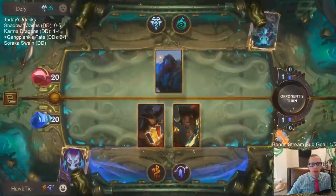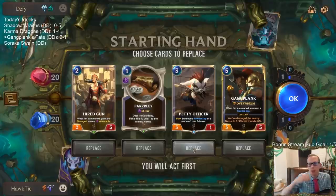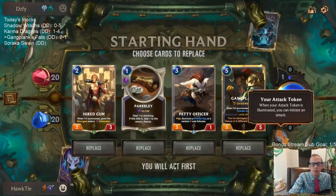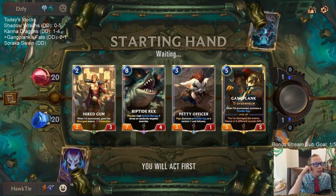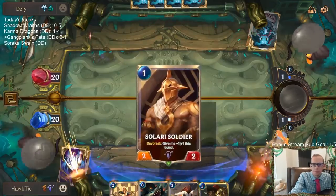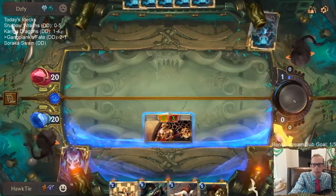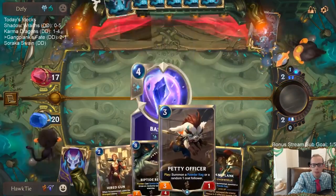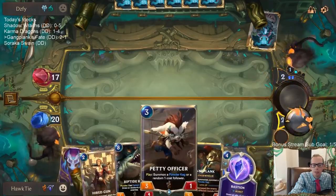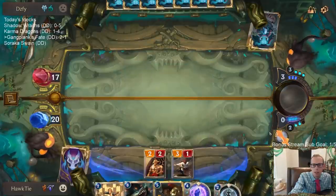This should be Trundle with Ledros — they're going to have a bunch of Revitalizing Roar. This is probably Revitalizing Roar Ledros Atrocity. I don't want Hired Gun — it's not doing a whole lot either. That Solari Soldier made our hand much much better. It should be an Avalanche deck — Petty Officer isn't even really that good here. I could definitely see them just playing Avalanche. I like this Pale Cascade.